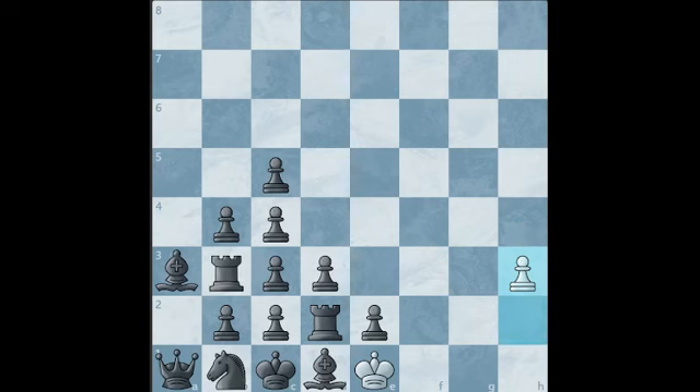But for now, let's go on. So h3, and Qa2 is forced. We will continue to push the pawn: h4, Qa1, h5, Qa2, h6, Qa1, h7, Qa2. And instead of getting a queen, we promote into a knight because our plan is to smother checkmate the king. Then black plays queen to a1.